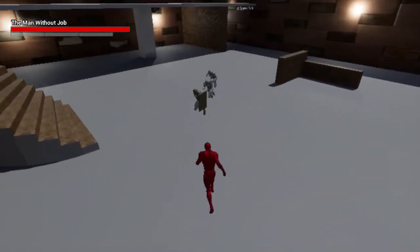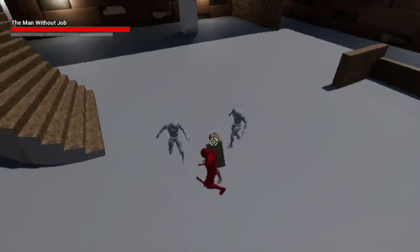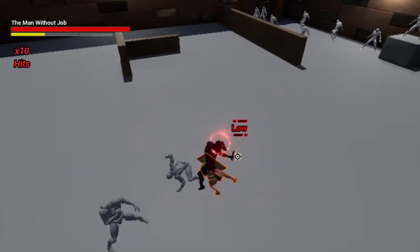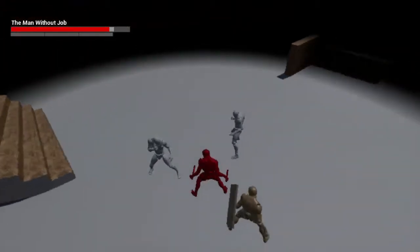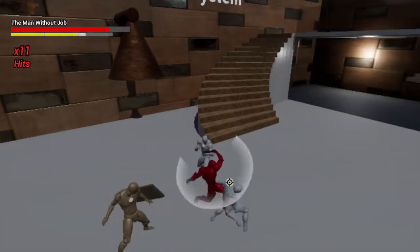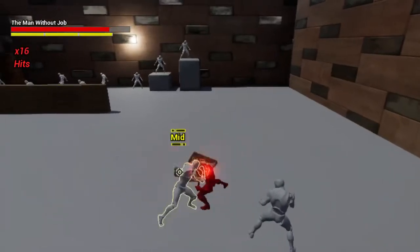The shield enemy blocks attacks, so you've got to use acrobat attacks to break their guard. Or you can punish their attack orientation — whenever they go to attack, they have two different attacks: a high attack and a low attack. Acrobat attacks beat the lows and sweeps beat the highs. So you can see: there's a low, I go over it. There's a high, I go under it. I can break their guard and kill them.